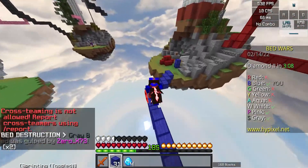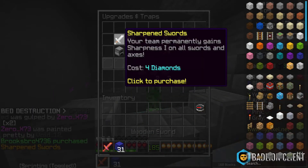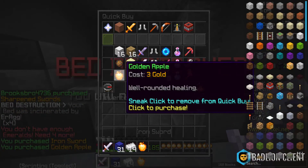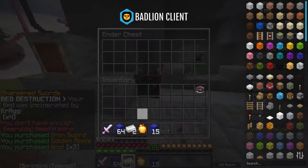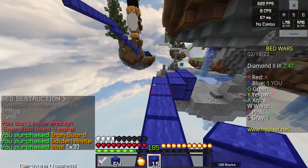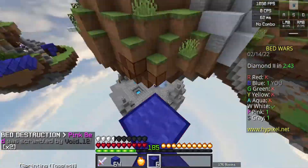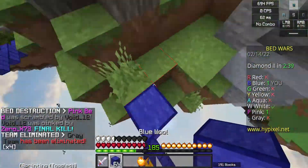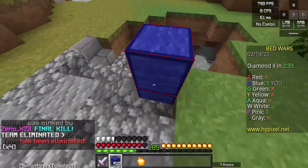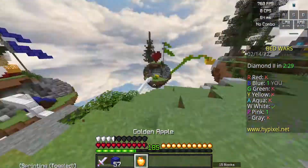I'm gonna get caught in a trap because that's just the best. White's bridging straight to the base — we're gonna buy sharpness. The fraud trap is not gonna do us any good. Now we have to clutch — we might actually get a diamond sword and ender pearl. Close one! This guy is gonna be really annoying.